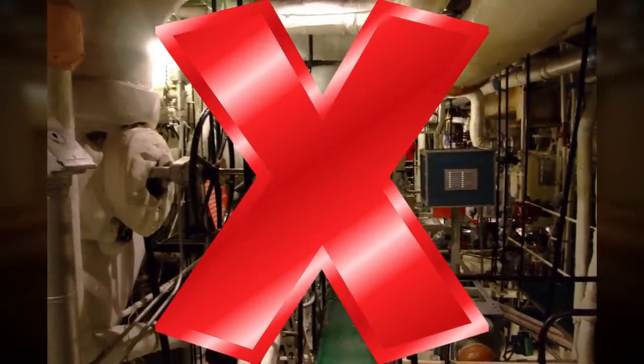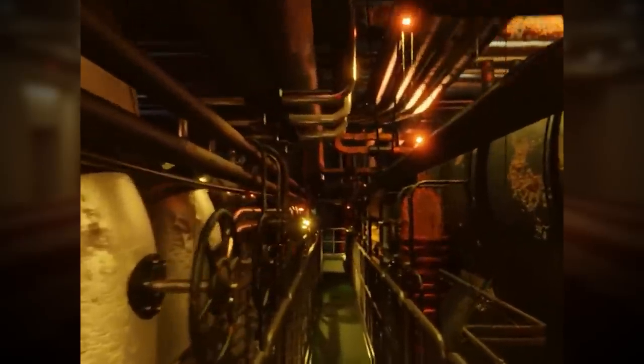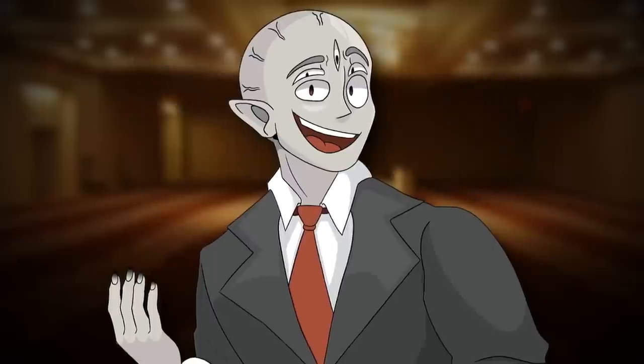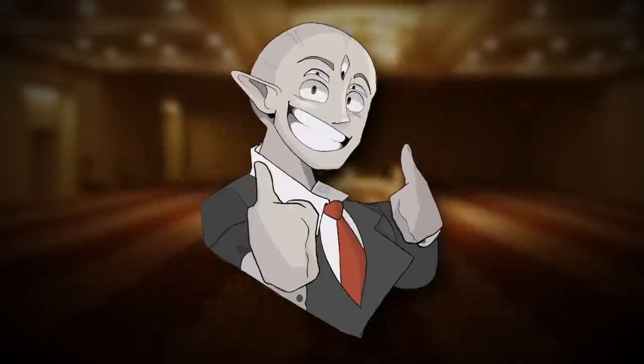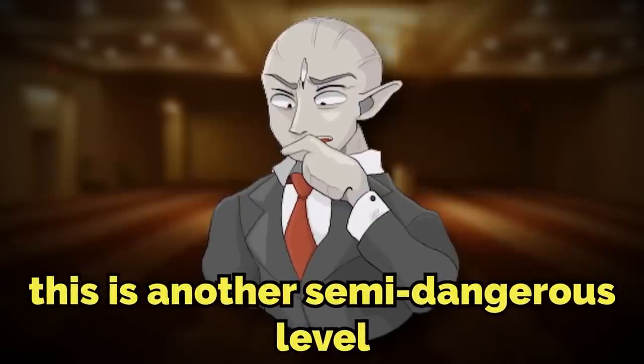The final tip for level 5 is to not go down into the boiler room, because it's extremely confusing, dangerous, and really hot down there. Not much is known about it, and it could potentially send you to a bad level, so just don't go down. To exit the level, you need to find an elevator in one of the hallways, run over to it, get in, and you should be sent out of the level. There's also an exit in the boiler room, but you should probably avoid that. After this, you will be in level 6, which is another semi-dangerous level — probably the most dangerous one in the first 10 levels.